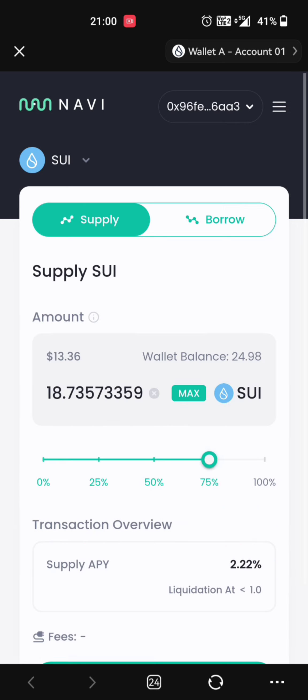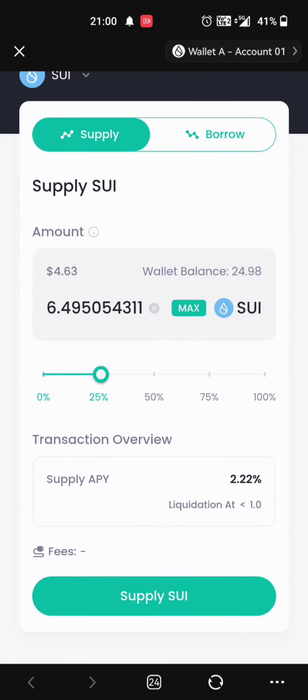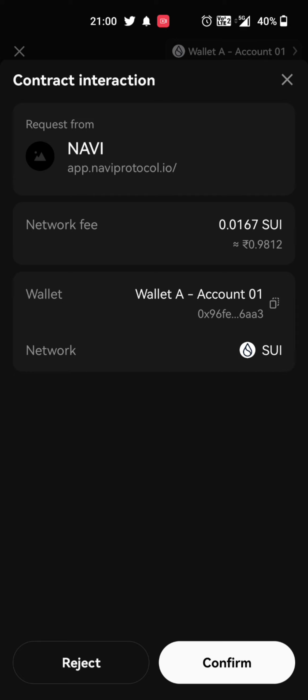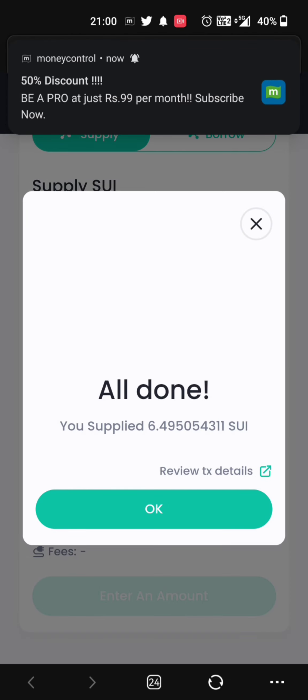Click Minimum 5. You will add 5.5, then add 6 SUI tokens. Click Supply option. Click Wallet Confirmation. Click 1.98 and then click Confirm. Click Done.